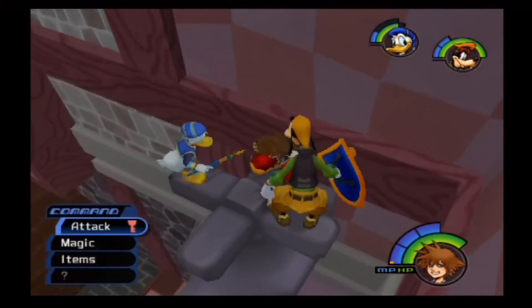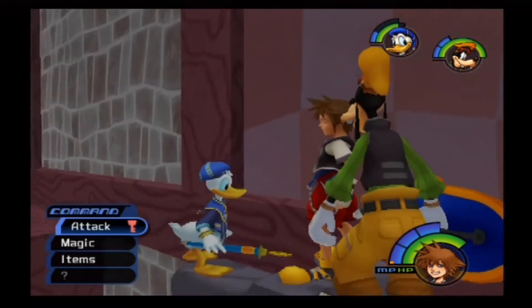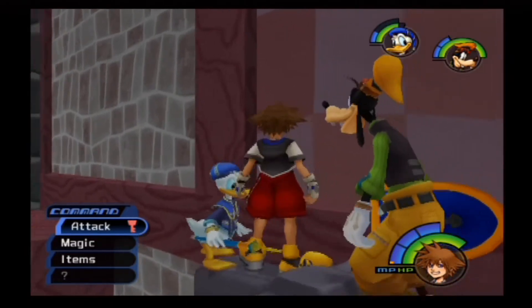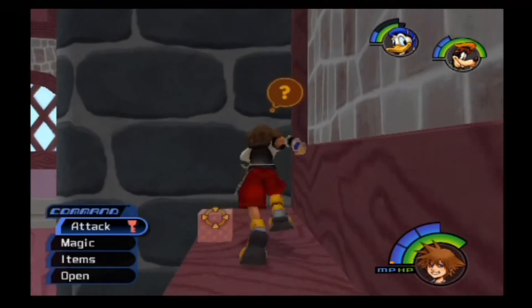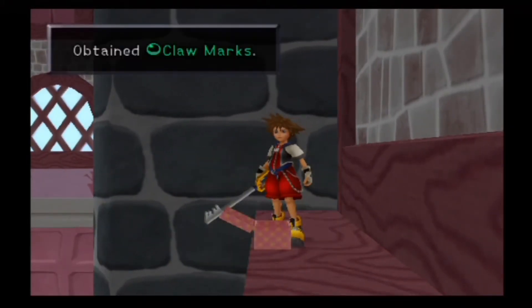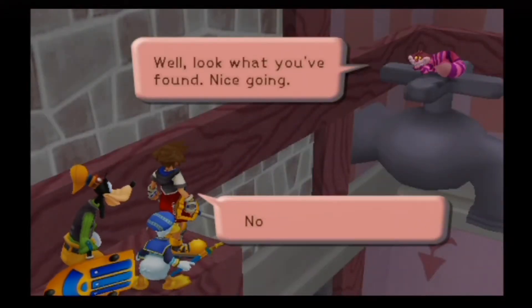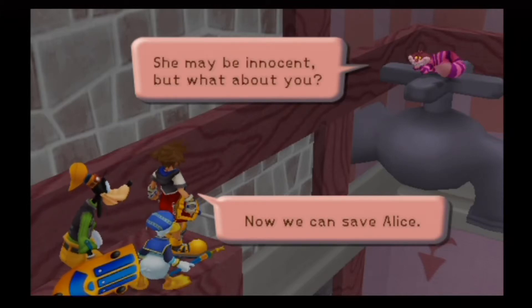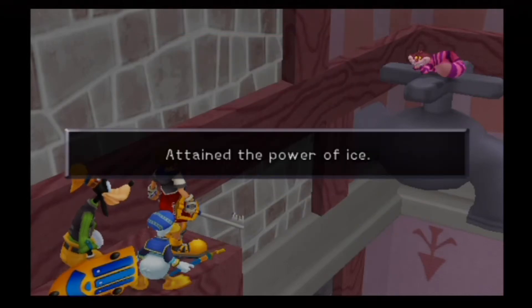Over here, if you go through that door you will find the fourth piece of evidence: the claw marks. Look at what you found — nice going. Now, can we save Alice? She may be innocent, but what about you? I won't tell. And for that we get Blizzard.